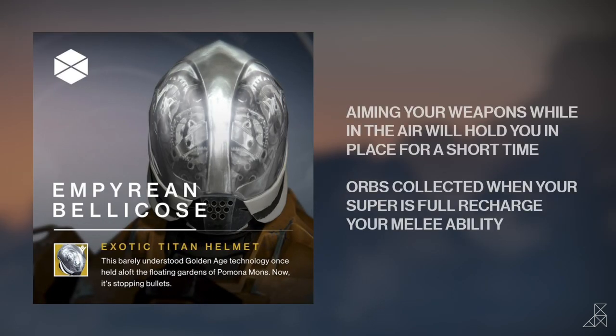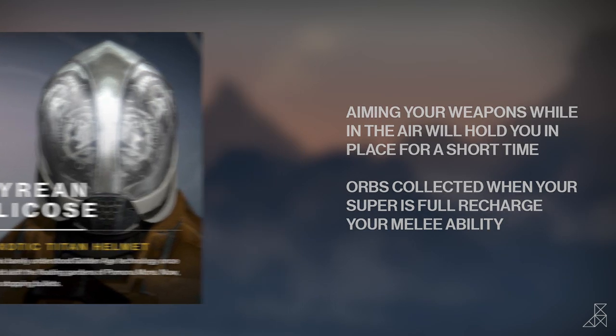Next up, we have the exotic helmet for Titans, called the Empyrean Bellicose. The perks for this are: aiming your weapons while in the air will hold you in place for a short time, and orbs collected when your super is full will recharge your melee ability. Nice!